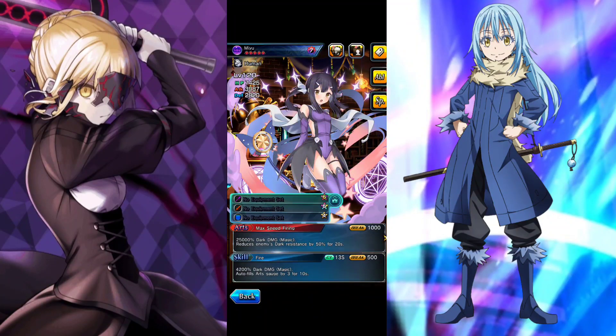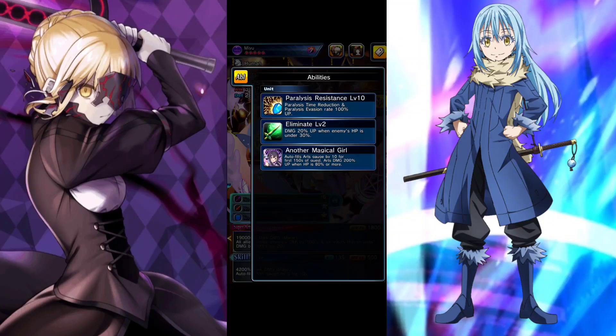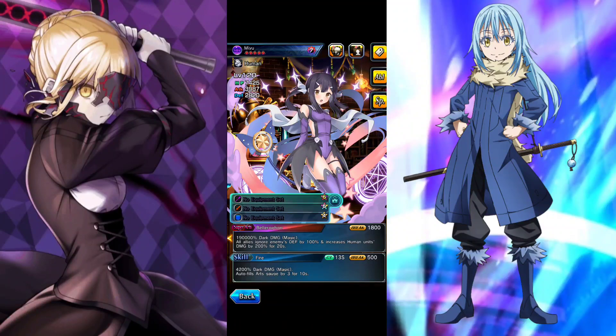You should pick Miju if you already have an art gen or a supporter, because Miju is more of a nuker slash support. She doesn't support art gen like Chloe and Ilya — she supports with her super art, giving all allies a 100% chance to ignore the enemy's defense, and to human allies increases their damage by 200%. She's also a great nuker herself, and her ability gives her 10 arts at the start of battle up to 150 seconds, making her a very self-sustained character.